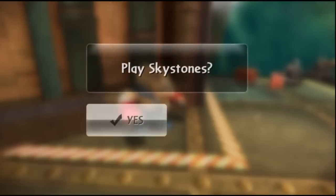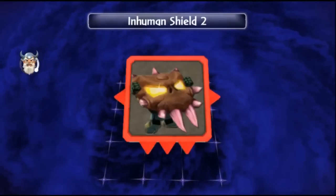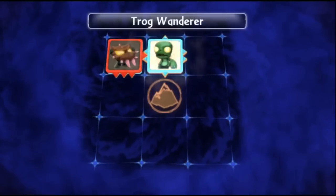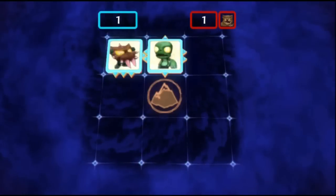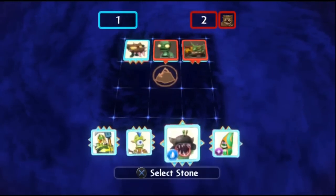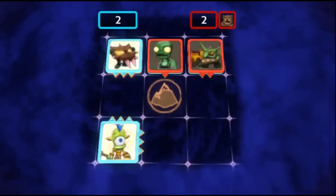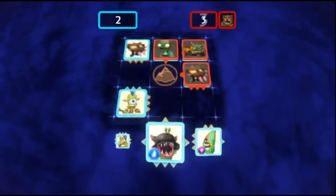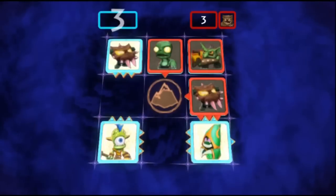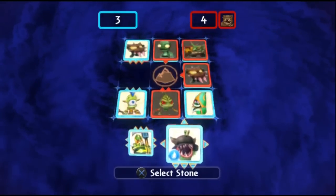There's more Sky Stones. That was bad — I'll probably set this guy down here because I don't have an earth Sky Stone. Yeah, this is kind of bad. Boulder, boulder — why would you do that? He's gonna win and there's nothing I can do about it.